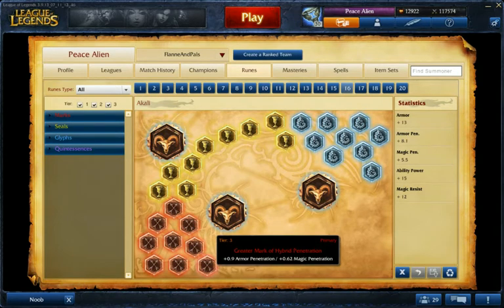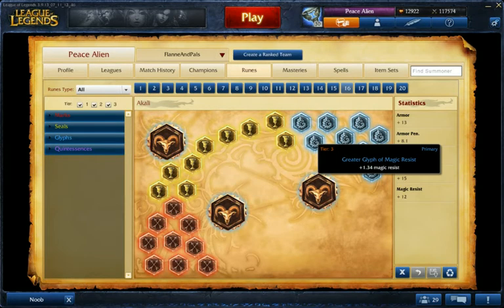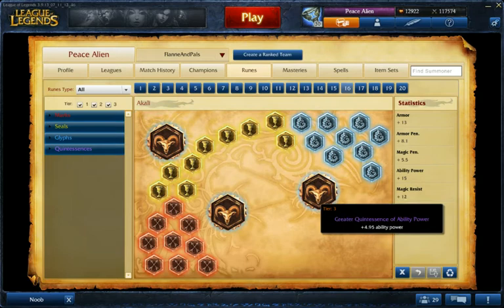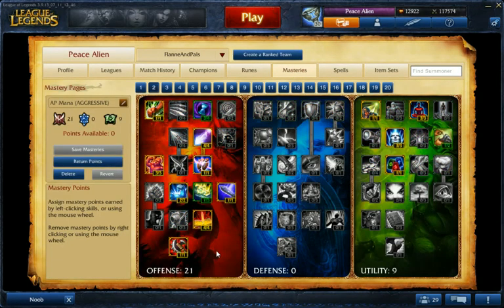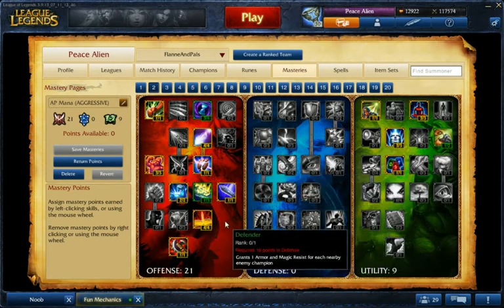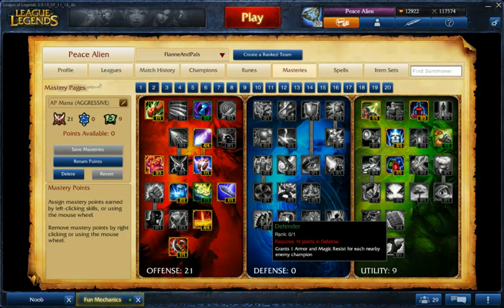For the beginner build, you get hybrid penetration reds because you do a little magic damage and she can harass easily with her auto attacks. Armor yellows and MR blues for defense for any lane. And then flat AP quints because of the burst you want in mid lane. As for masteries, you want to go 21/0/9, getting the AP abilities in offense and 9 in utility. I have two AD things because it's good for auto attacks and CSing.